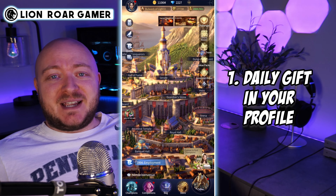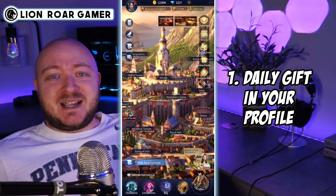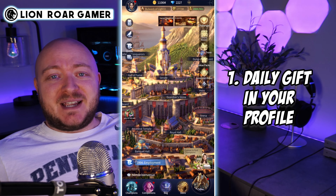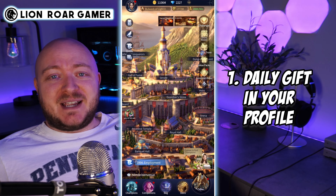So where do you get these free diamonds? The first place is in your profile where we just were. Just click on your avatar in the upper left hand corner and at the bottom of the main page, there's a little gift box. When you click on it, you get a bunch of free diamonds. This is probably one of the best places to get diamonds — it's a daily thing. You're going to want to make sure to log in daily and grab those. It's like 200 diamonds a day, which is pretty awesome.